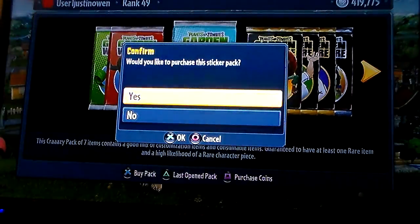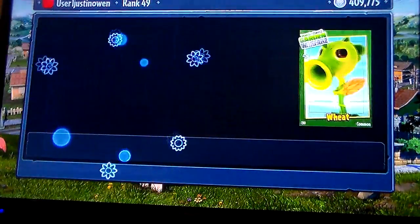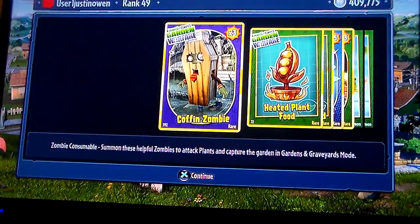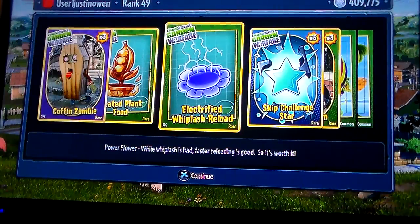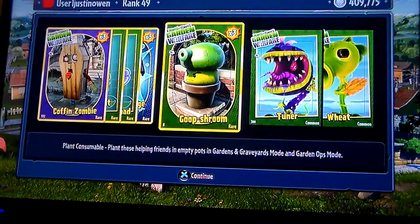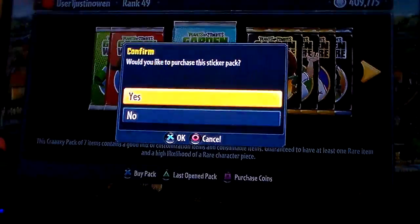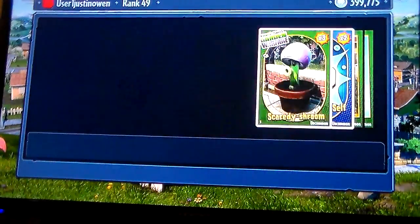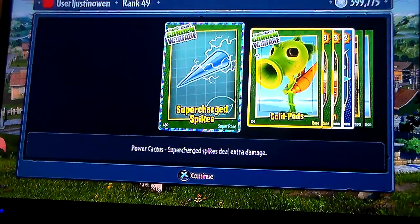Now crazy packs — we're going to go for a very long time! First crazy pack: coffin zombie, the heated plant food, the electrified whip, lash reload, skip challenge star, goop shroom, tuner. And why haven't we got any gatling peas? Must be something about luck I guess. The supercharged spikes for the power cactus.